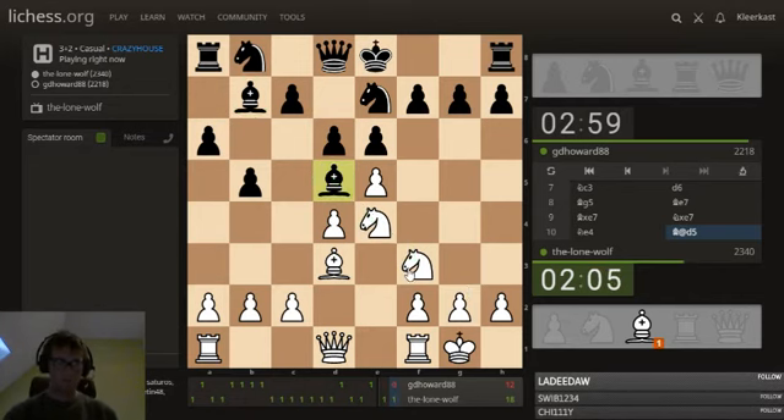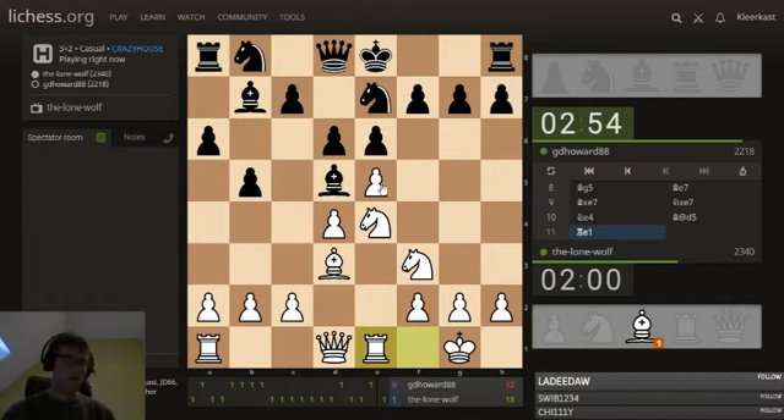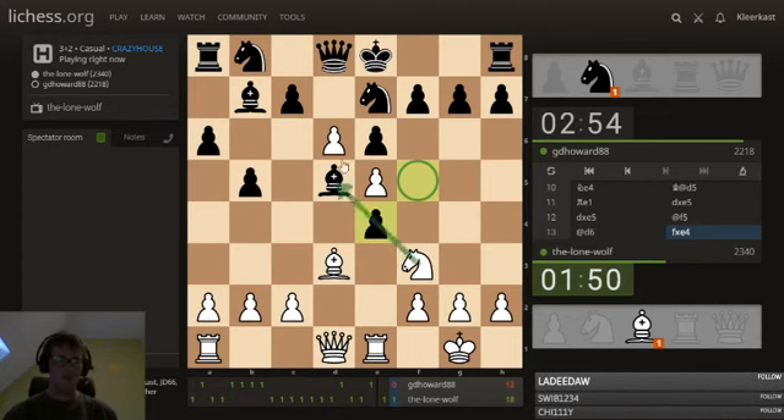Basically black's plan: he's going to pile up on the light squares and hope he can push through. This knight is going to f5 or g6 maybe, and the other knight is going to stay here or go to d7. He takes first, taking back with the pawn to keep control over these squares. Pawn f5 was coming, so if you take with the knight and pawn f5 there's a lot of pressure on g2 later on.